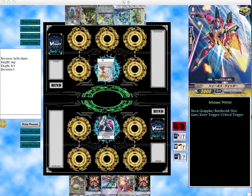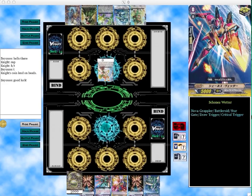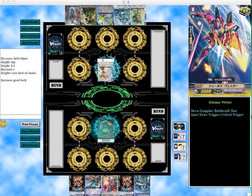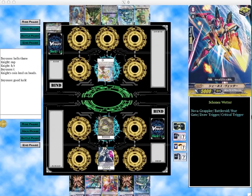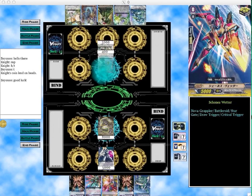I get a pretty good starting hand here — I get my rides from grade 1, 2, and 3, and I get some extra grade 2 attackers. So I just ride into Tuff White, which is a good start. It's an 8k so it makes it easy to guard in the beginning.